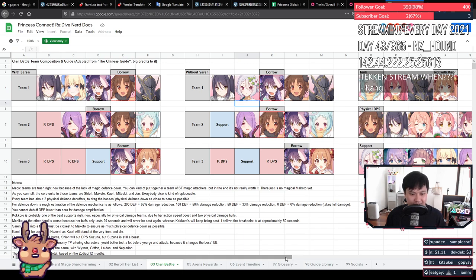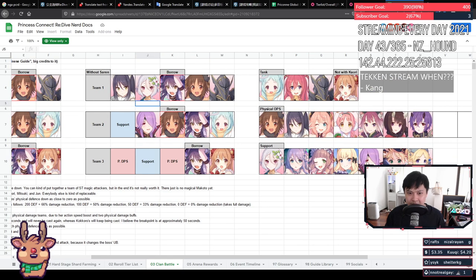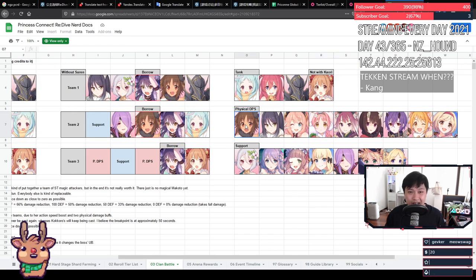Kokoro is pretty busted: 20 action speed, physical attack up, magical attack up, and physical attack up again. Looking at these teams, not much is going to change — really just the physical DPS slot. If you guys can get Miami to three-star that'd be great, but getting Kari to three-star is probably the top priority. If there's anything you need to do, it's get your Kari up.